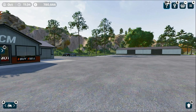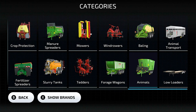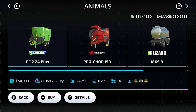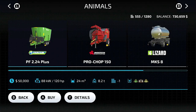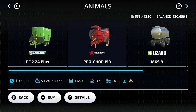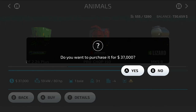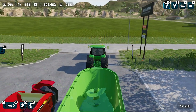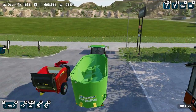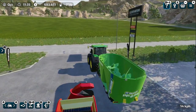The things we need to take care of our cows are a total mix ratio wagon or silage maker — that's the PF 2.24 Plus — and from Anderson the Pro Chop 150, which will be used to spread straw. So we have both implements: one is the mixer wagon and the second is a straw spreader. We need to take them to our farm.